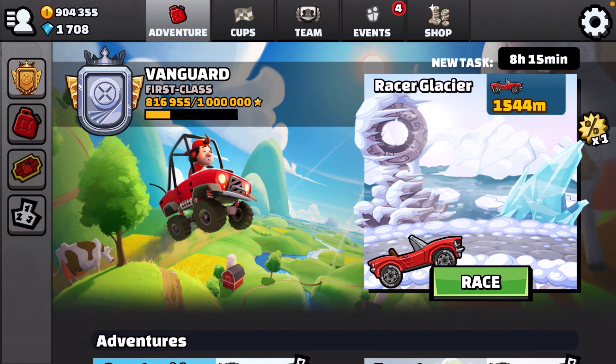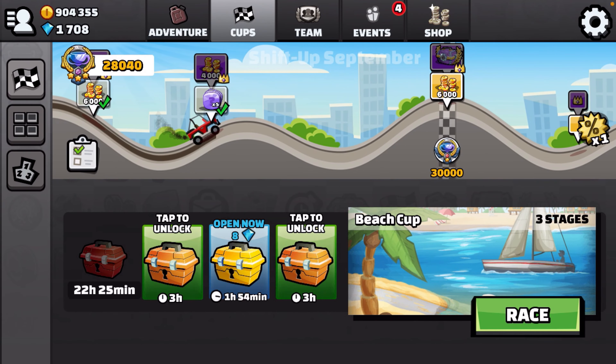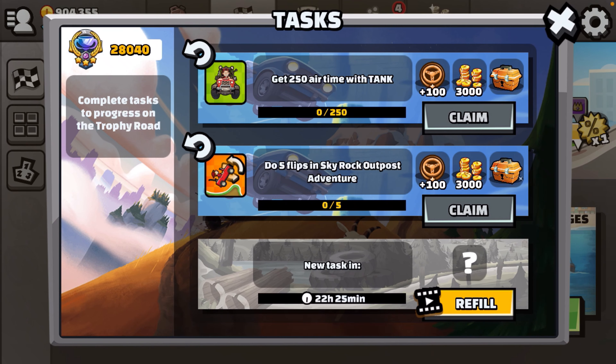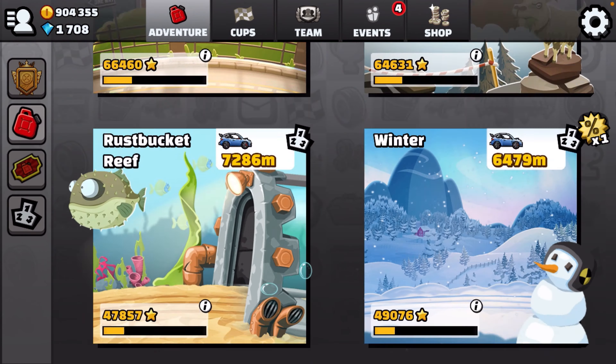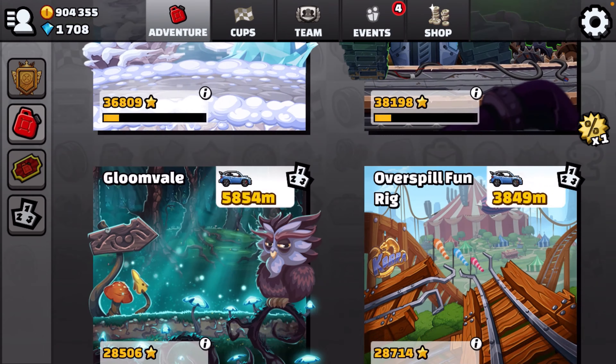Hi there, Hill Climb Racing 2 fans. We are going to check our task list and see what we have today. We need 250 air time with the tank and five flips in the Sky Rock Outpost. Let's go try the tank - 250 air time. Let's do it in the Sky Rock Outpost with the tank and see if we can do flips and air time.